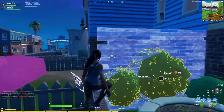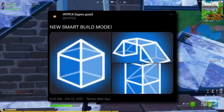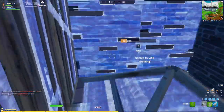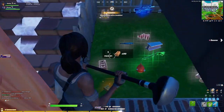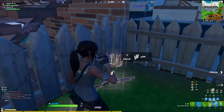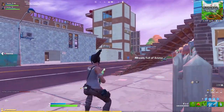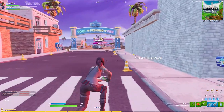Something quite controversial was found in the files by Hypex today, and it's something called a smart build mode. It seems that by using this mode, people will be able to spawn in entire structures in an instant. The structures on offer at the moment are a full box, a bridge, and a tower of 290s. This will obviously be intended to help lesser skilled players build against much more skilled enemies, but considering that just lowers the skill gap required to play well in Fortnite, I doubt many people are going to be happy about this addition when it actually becomes unlocked.